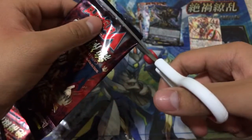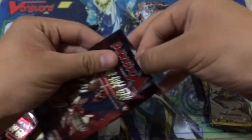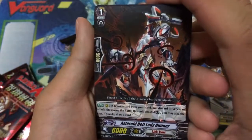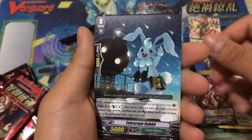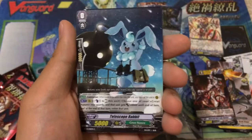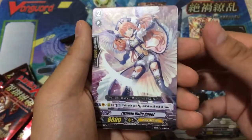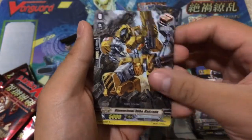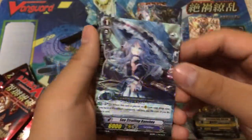Last pack. Unfortunately we didn't get the CEO — I believe it's supposed to be in the front of the pack. We have an Asteroid Belt Lady Gunner, Telescope Rabbit (I actually had to use this as my starter for the second draft because I forgot to find one), Twinkle Knife Angel, trigger Dimensional Robo Die Crane, and our last card is a Sea Strolling Banshee rare — looks very nice.